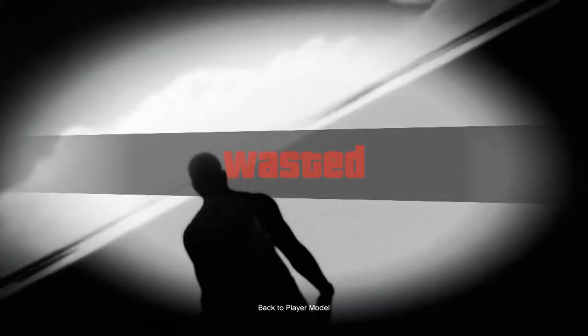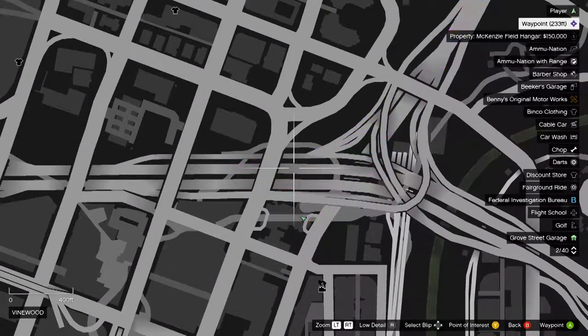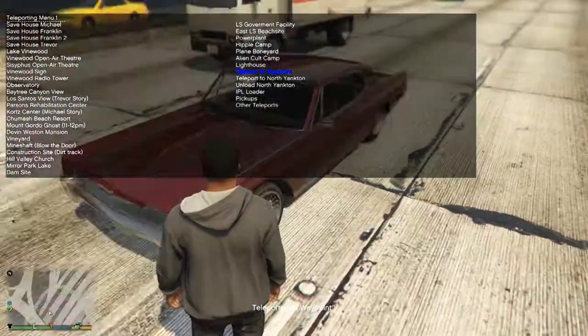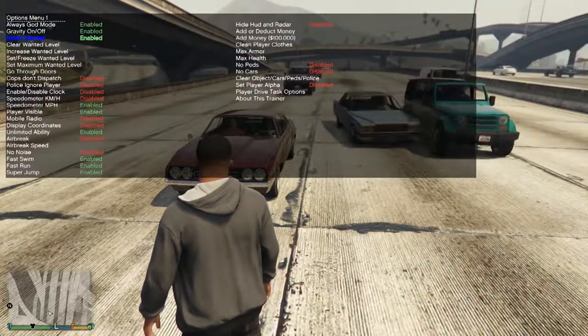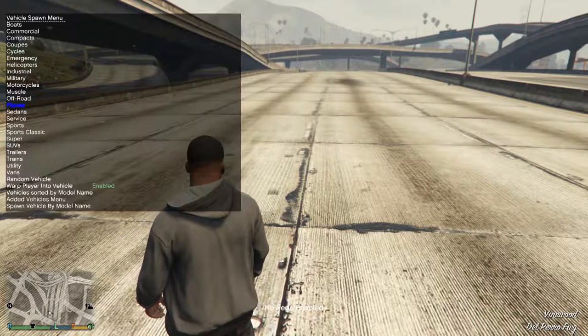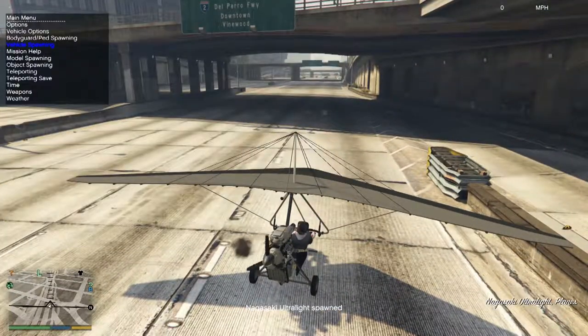What the hell just happened? This is a weird game. Right, I'm just going to go back to what I know - the airport. Actually no, we're going to take off on the motorway in one of my favourite planes. Let's go - we don't want to go into oncoming traffic, so we're going to go there. Traffic off - we're going to spawn one of my favourite aircraft, the Nagasaki Ultralight. This thing's cool! This is awesome - oh, we're not a monkey anymore, we're just Franklin.